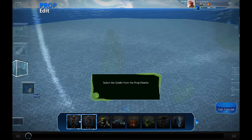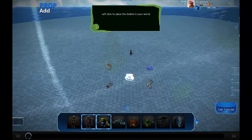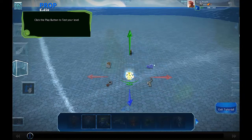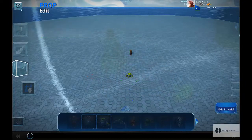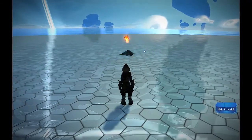Select prop mode. All right, let's put a goblin down. Put him right there. Can we scale him? Dang — not yet. And he is destroyed.